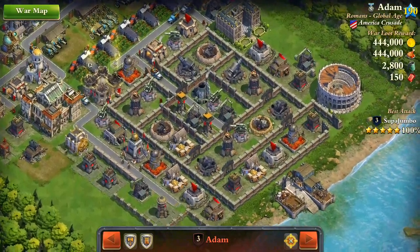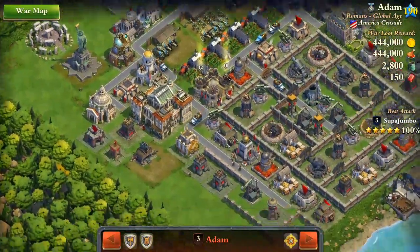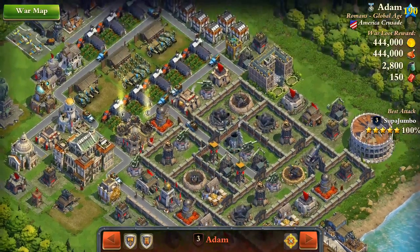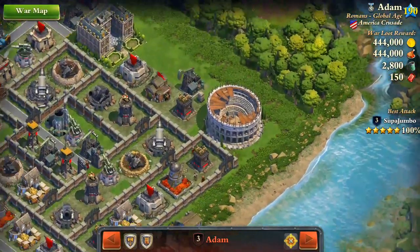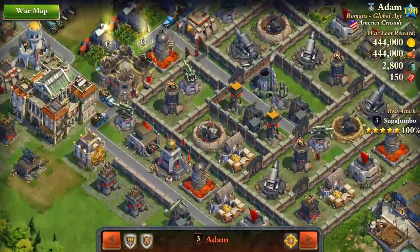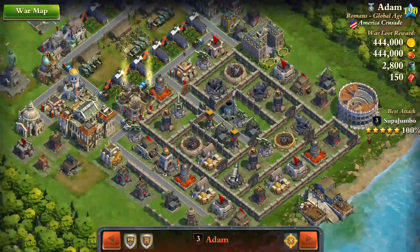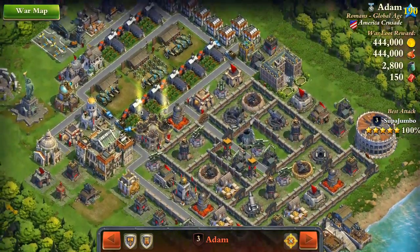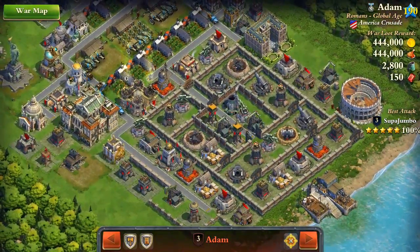Those sniper towers are really the most annoying thing at this base. If you remove these two, I'd say it's an easy one, because destroying this part with the town center and getting a quick victory, I'll then just be able to run around the base counterclockwise and destroy it completely. But given these sniper towers are gonna really hurt me from inside, I need to destroy them, and for that purpose I'm gonna need to break inside those walls.